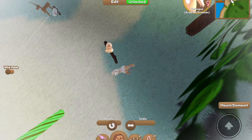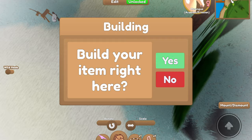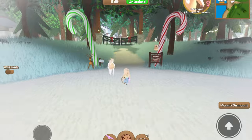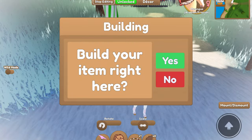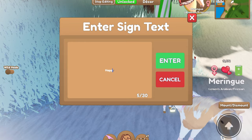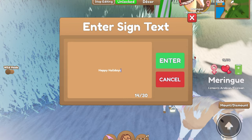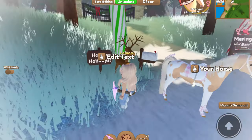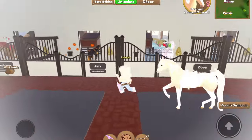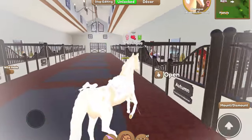I realized I had one red candy cane and one green candy cane left in my inventory, so I just placed them to give them a spot — I think it looks pretty fun. I also placed a decorative sign and wrote 'Happy Holidays' on it, because this is my remodeled holiday island.